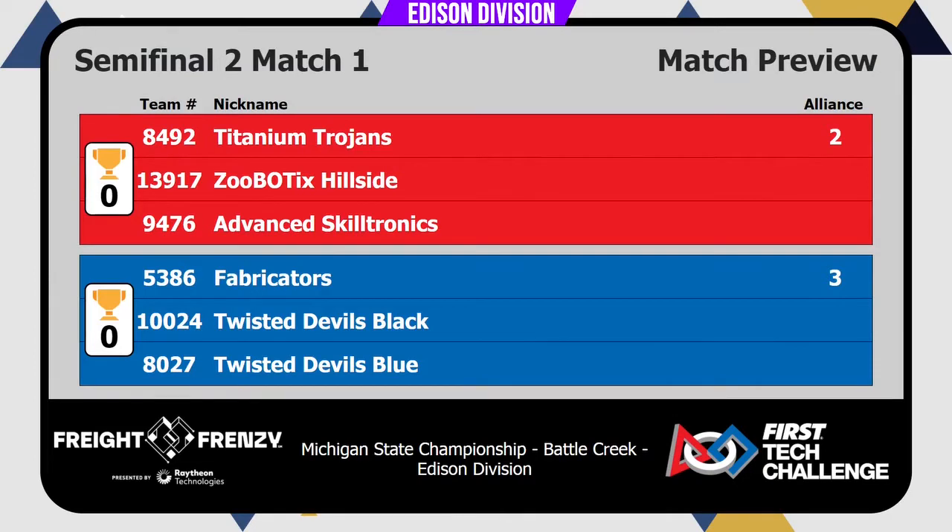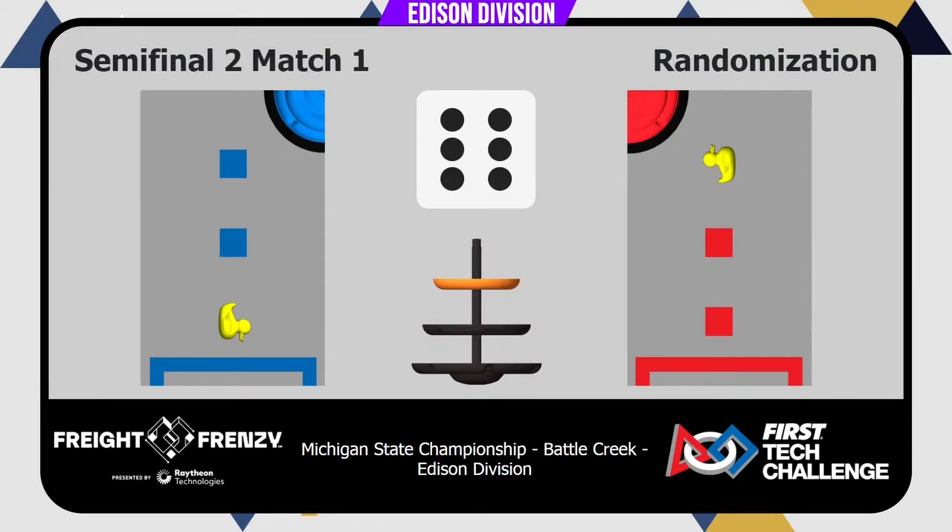Let's meet our teams for semifinal number two, elimination match number one. On the Red Alliance, your number two seed, it's team 8492, The Titanium Trojans. Their selection to partner with them in this first match is 13917, Zoo Bottings Hillside, with 9476 in reserve.